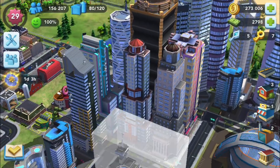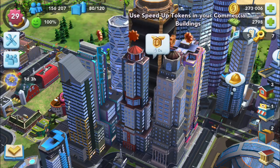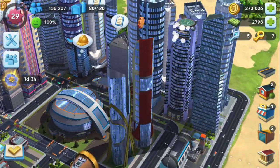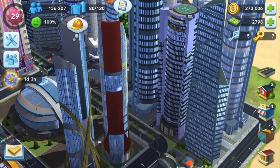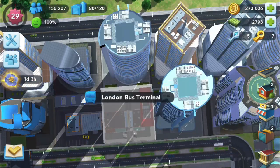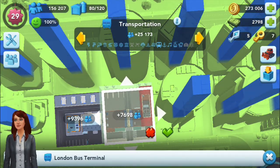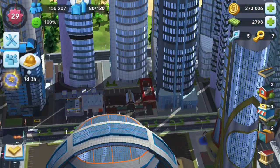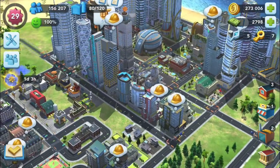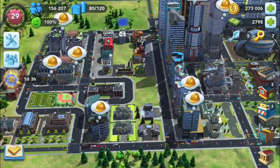I've got all my epic buildings right over here — most of these here are epic buildings, including those two. Right here I've got the little bus stations — both of them — really doing a lot for the population actually. I thought my population was at like 60-something thousand. I must have moved some stuff around — oh well, it'll come back.